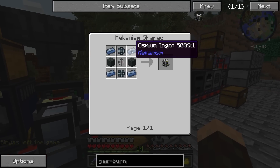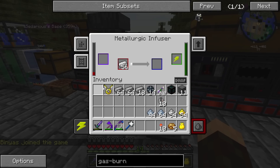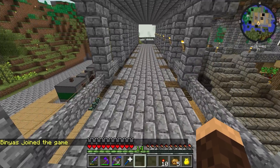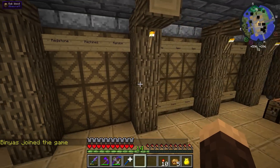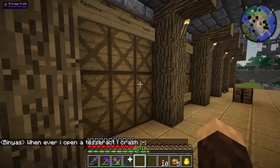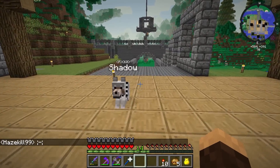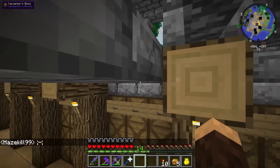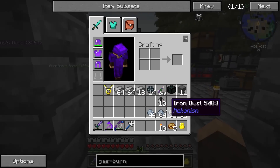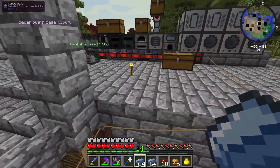Now we need — what does this require? This requires osmium ingots, steel casing, enriched alloy. I need a little bit more enriched alloy. Fortunately I have some redstone and I've been smelting some of this stuff up. I also kinda want to get into maybe applied energistics — we might do basic applied energistics today. I wanna get rid of all of these blocks right here and move my machines down here. I needed osmium, so let's go ahead and grab a couple stacks of osmium.